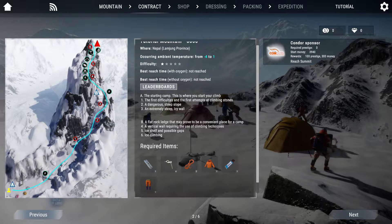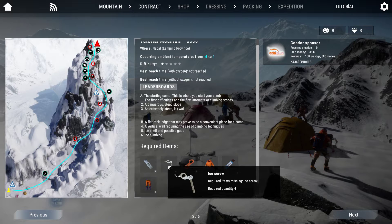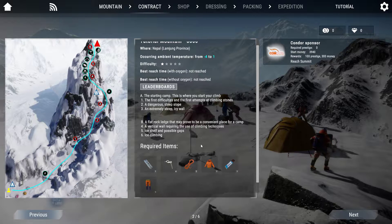An extremely steep icy wall, and session B or phase 2: a flat rock ledge that may prove to be a convenient place for a camp, a vertical wall requiring the use of climbing techniques, climbing, and number 5 - ice shelf and possible gaps, and number 6 - ice climbing. Required items are ladder, ice crew, rope, chests, bar and trousers.